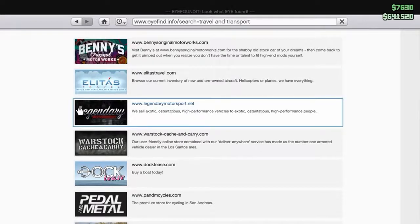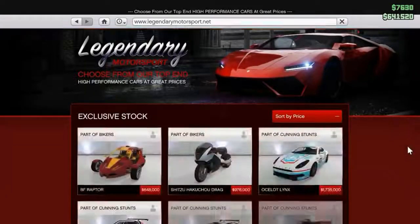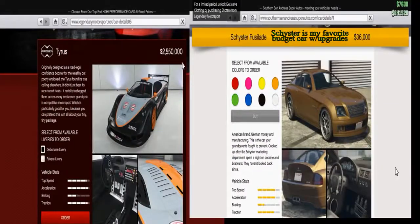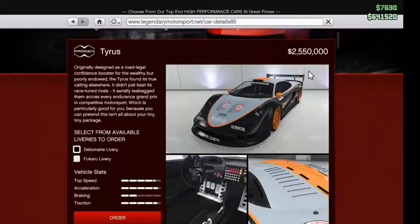If you want an exotic car, you've got to go to Legendary Sports. Here you can look at the supercars — here's the $2.5 million car, the Tyrus. You look at the acceleration, traction, and top speed, and they're all better than the $30,000 car, but not by that much.